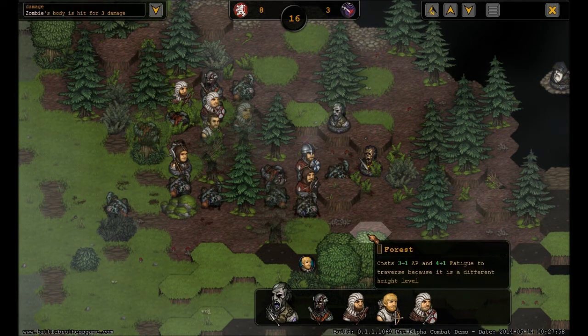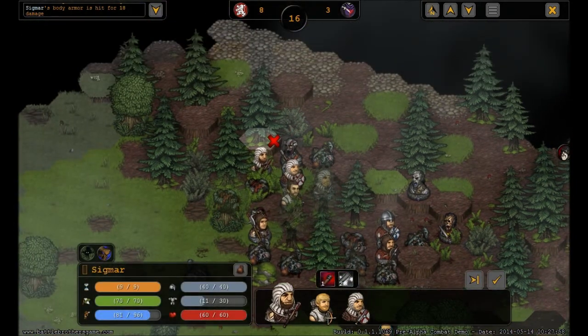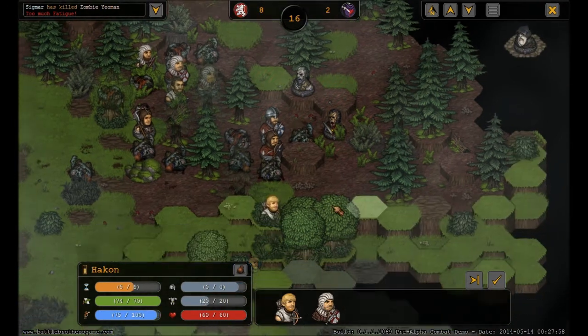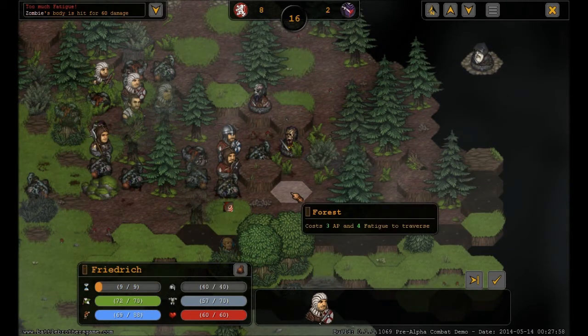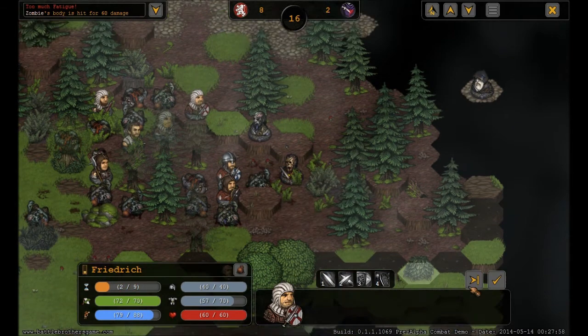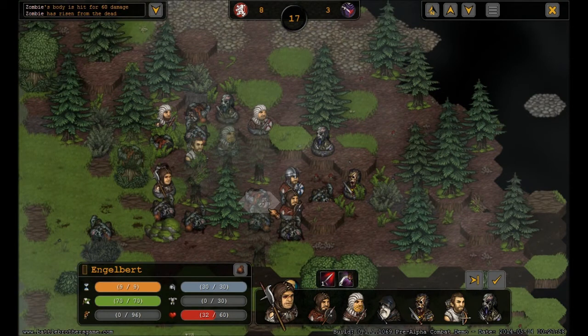Ha! Get out of here — ooh, his armor got hit. Oh, he's dead — too much fatigue. Okay, time to move up. Nice. I know you guys are tired but — oh damn it. We have to move. We have to kill that damn necromancer.